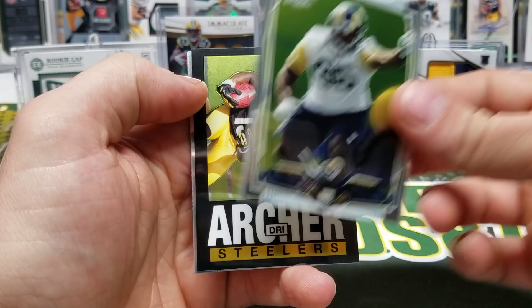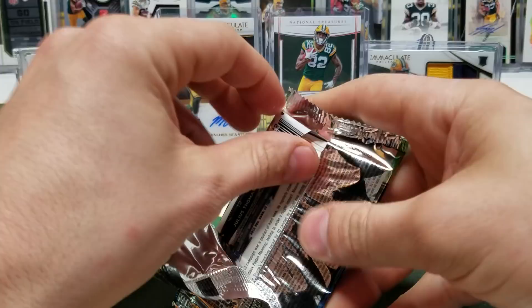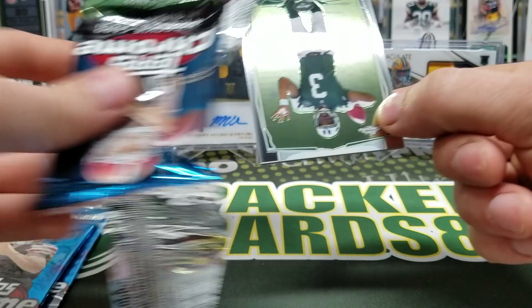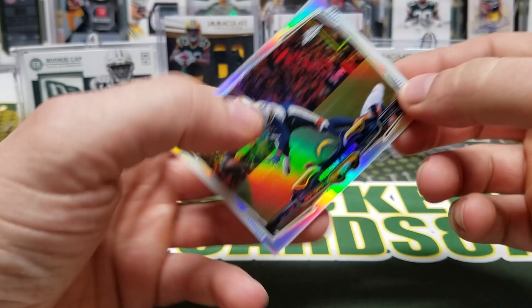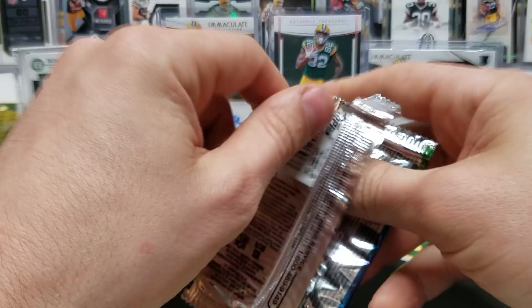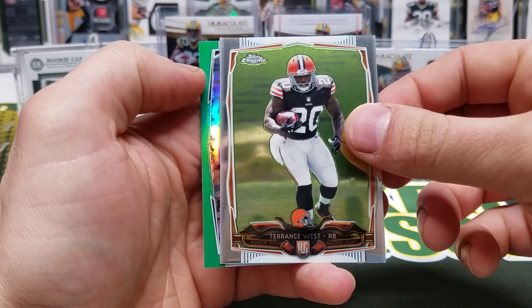Throwback Tops, Cameron Jordan, DeMarco Murray. Taj Boyd — that was the guy you didn't want to see in 2014 — Aaron Murray. Keenan Allen refractor. Topps always knew how to do the refractors. Julius Thomas. Jared Abederis, Terrence West. Got a green of Denarius Moore.